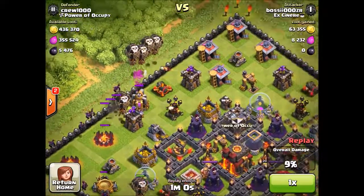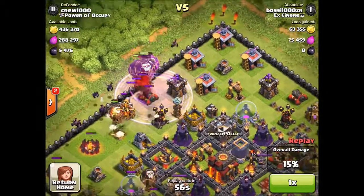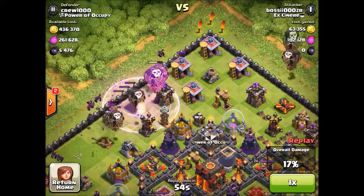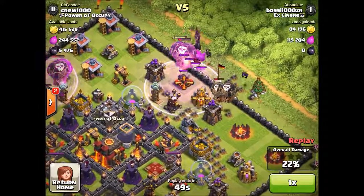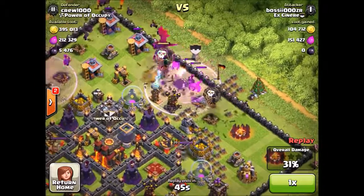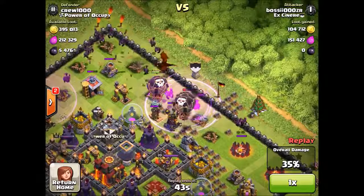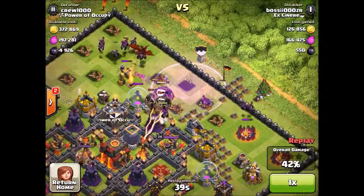I like to bring about 20 to 24 balloons in my army. Some people like to bring more — 28 or even 30 — but if you want to farm with them, it's better to bring more minions because they clean up the gold. It's easier if you bring more minions when farming with balloons and minions in Master 1.